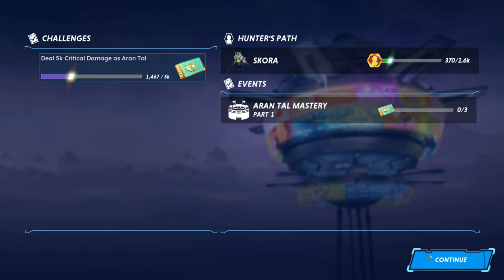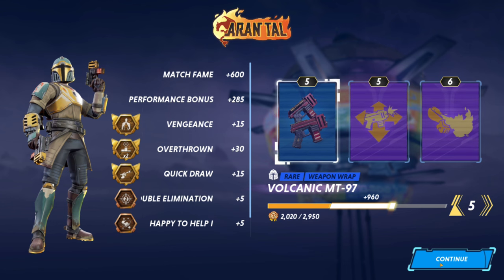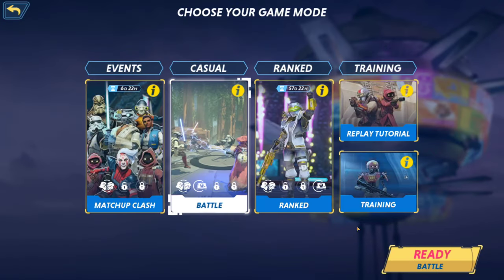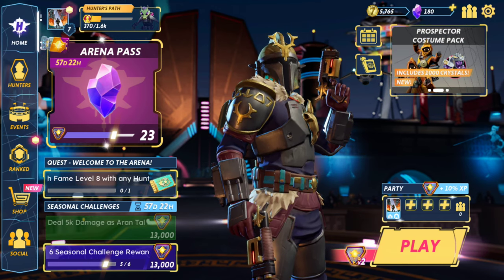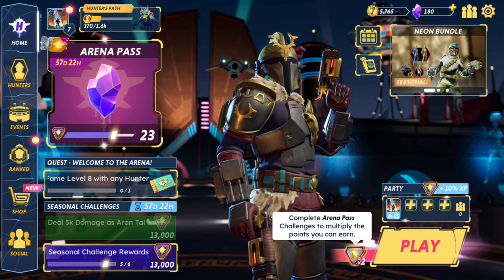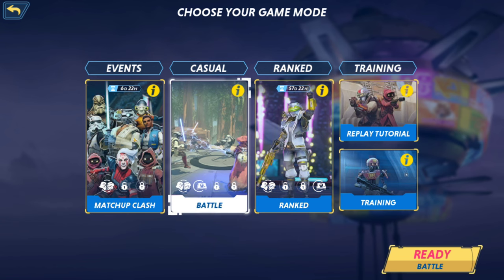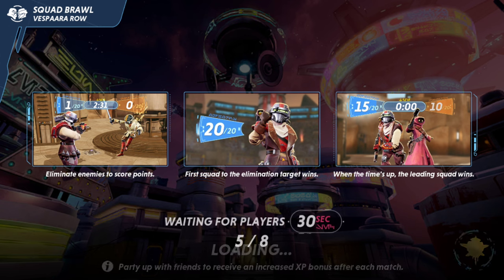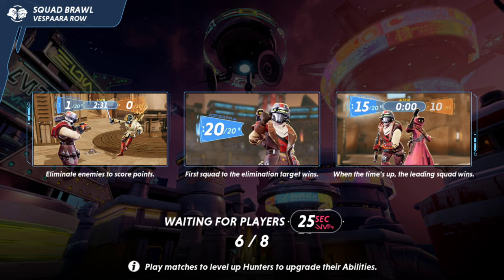Post-match — we need to deal 5K critical damage as Iron Tal. Almost done with that, and the next level reward is a weapon skin for him. The arena pass booster seems to just be automatically active since there's nothing to change. Going to go directly into another squad brawl. It'll be nice to get the next game mode unlocked — then it'll rotate between squad brawl, domination, and hard point where you move around the map.